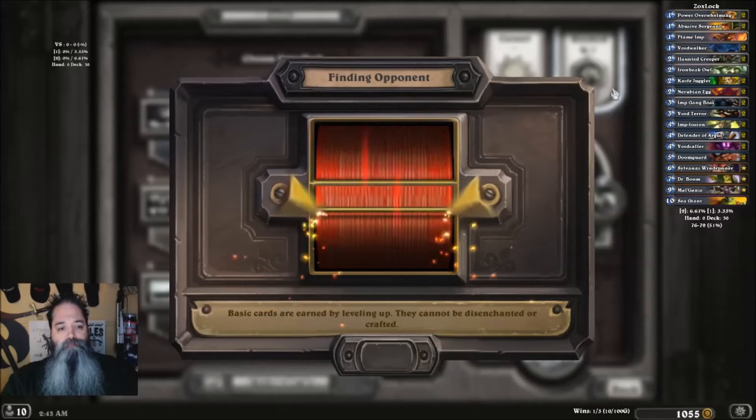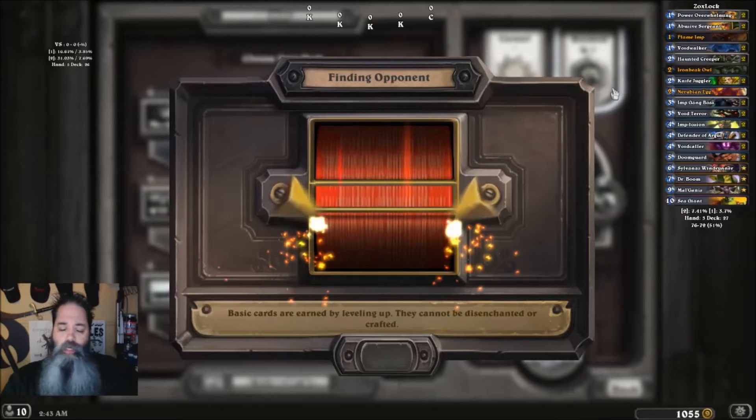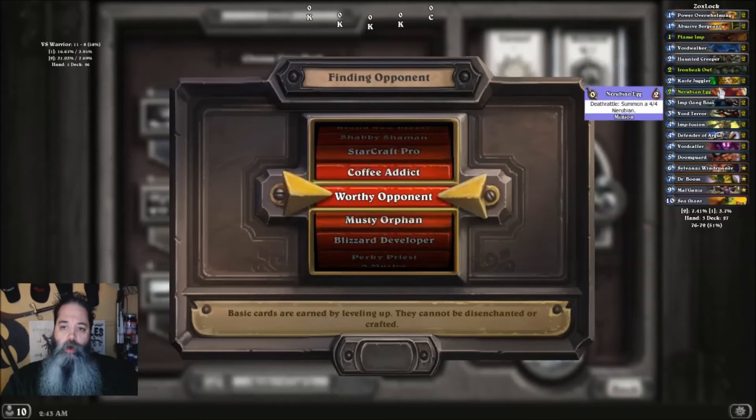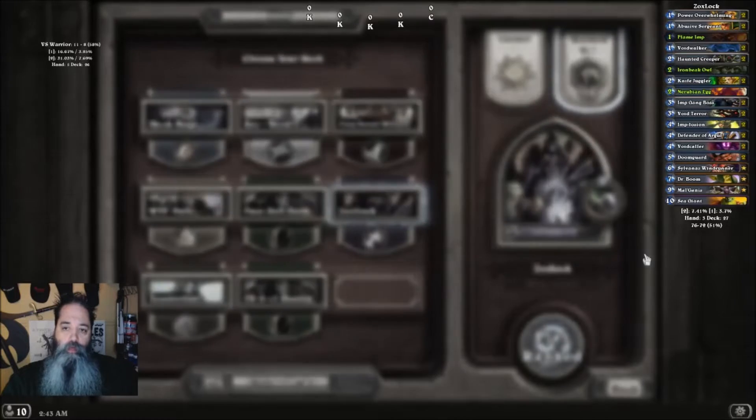Some of you are new players wondering what deck to play and what to use. You can see I'm going to get Flame Imp, Iron Beak Owl, and Ruby Egg for my first picks.